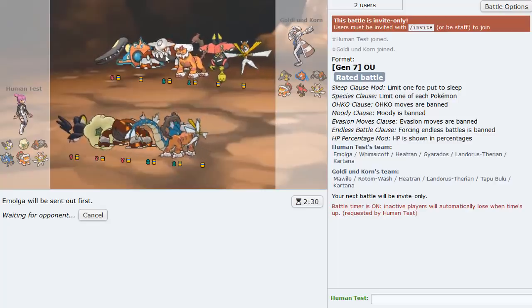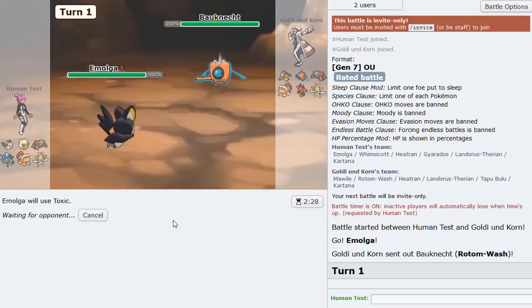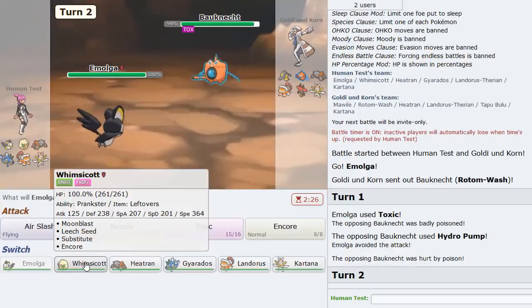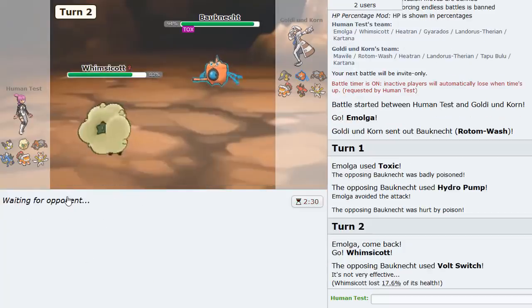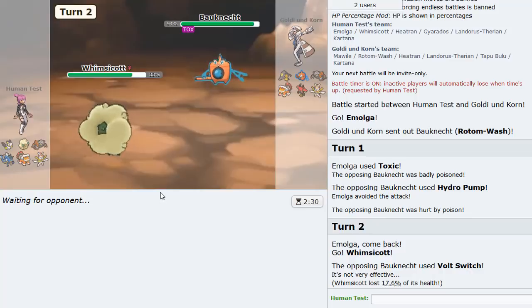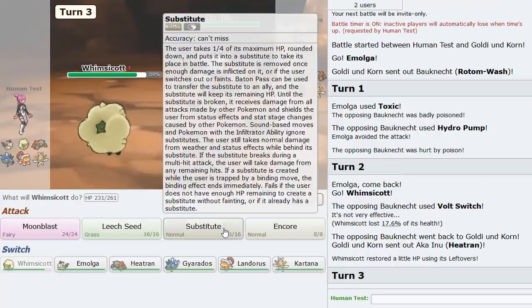Everything either gets Nuzzled or Toxicked. I click Toxic, he goes for Hydro and misses - not bad at all. What if I stayed in? That would have been too heat. I got a Toxic off and kept the Focus Sash, so we'll try again - we've got chances, we've got opportunities.